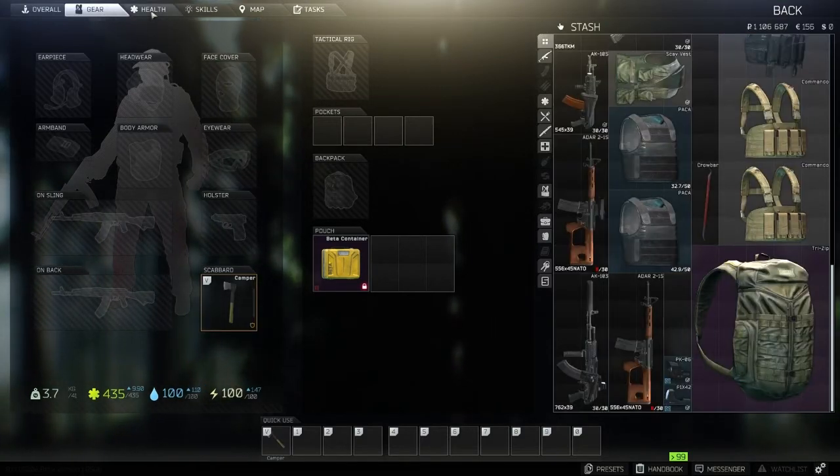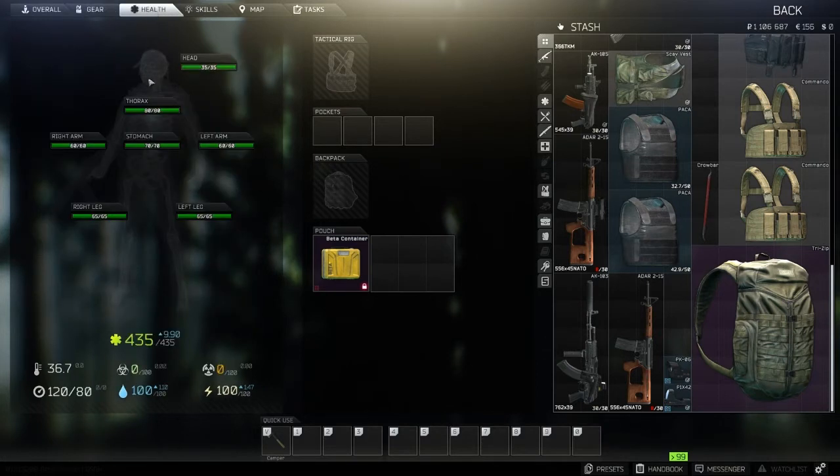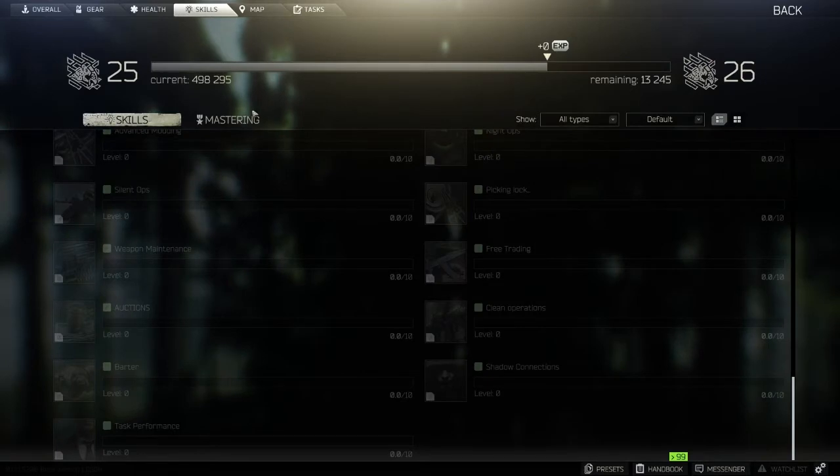Right here you're going to see me switch to the health tab. It shows what your health is at — your head, your thorax, your left arm, right arm, all your limbs. You've got all that and then it will show your max health, and of course your water and food. It will show how much health you've got in each limb and if you need to heal it.